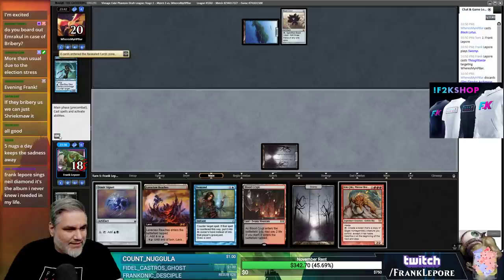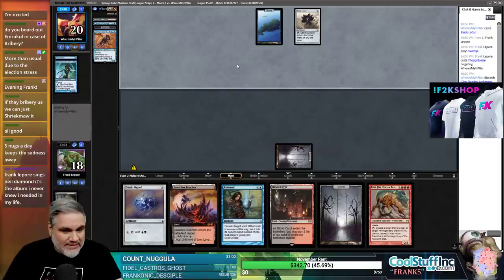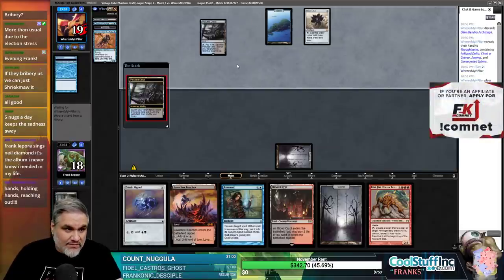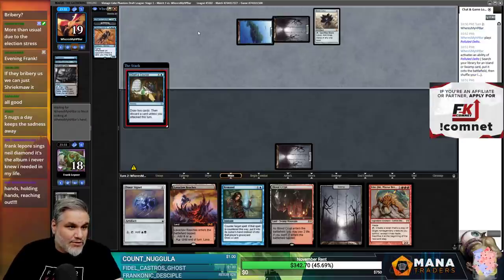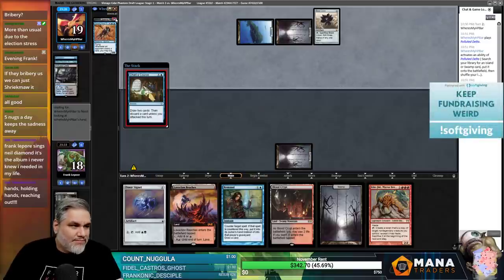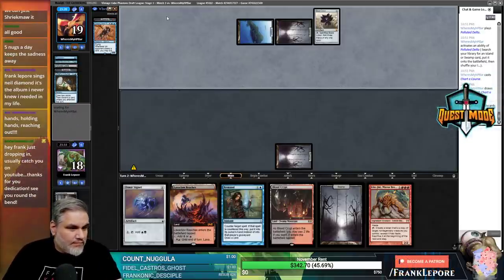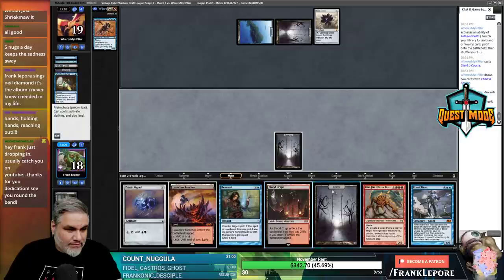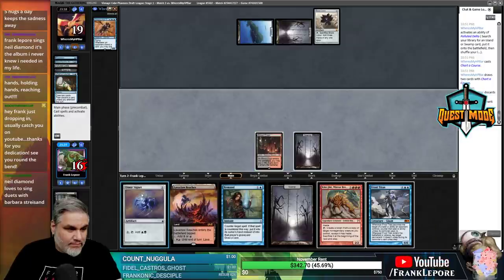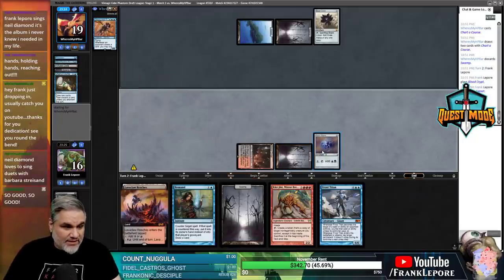They're going to Chart a Course and discard Swamp. They got to go Consecrated Sphinx? Ugh - feels bad. Maybe it was a bad pick. Oh, they're jetting instead of Consecrated Sphinxing. Well, that's fascinating.